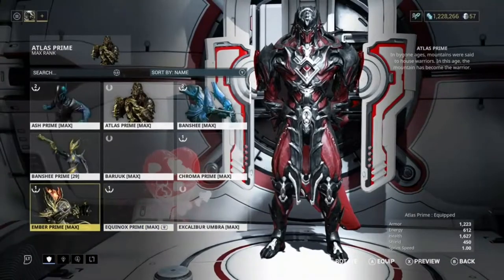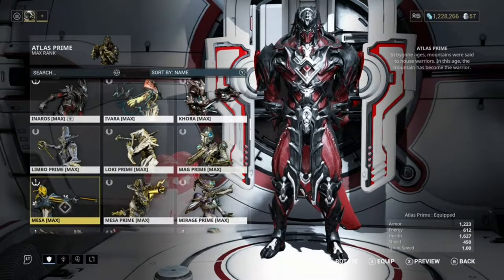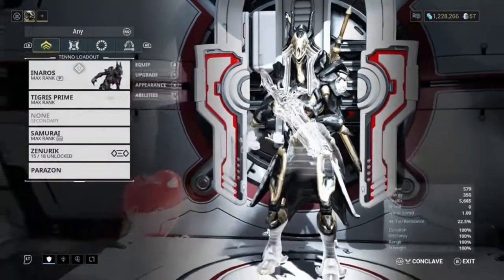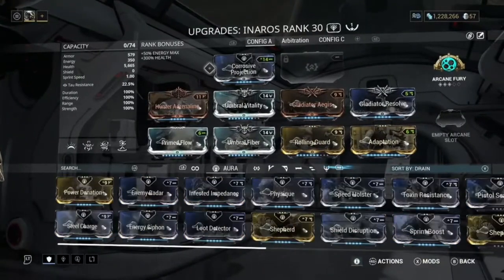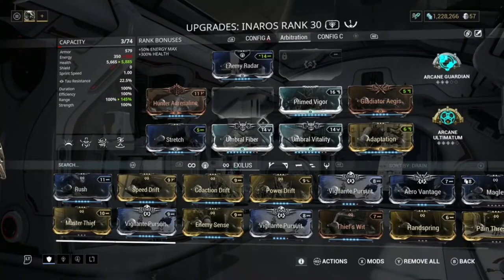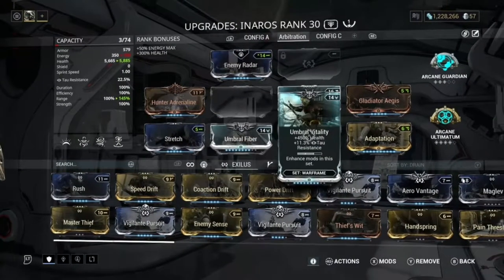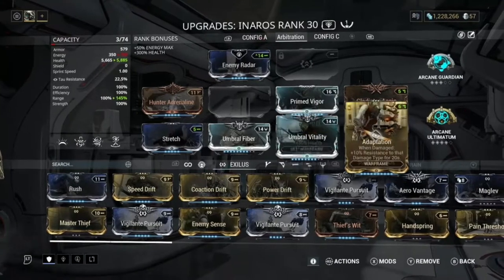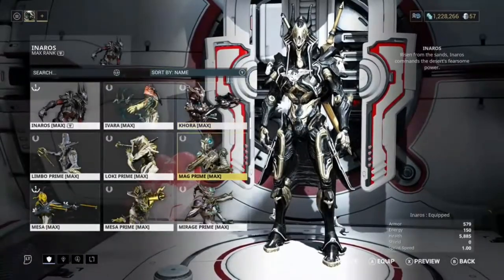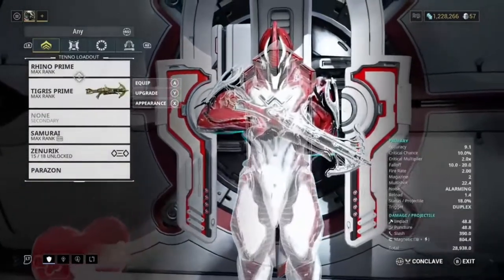Now let's talk about the Rhino build. Rhino is the best frame to use in the Index — mainly because of his Iron Skin ability. Inaros is also a decent frame; I'll show you my Inaros build. It's a very good frame — I used to use it all the time before switching to Rhino. The Inaros build uses Hunter Adrenaline, Stretch, Umbral Fiber, Primed Vigor, Umbral Vitality, Adaptation, and Gladiator Aegis — a really good build, I'd give it a 7 or 8 out of 10.